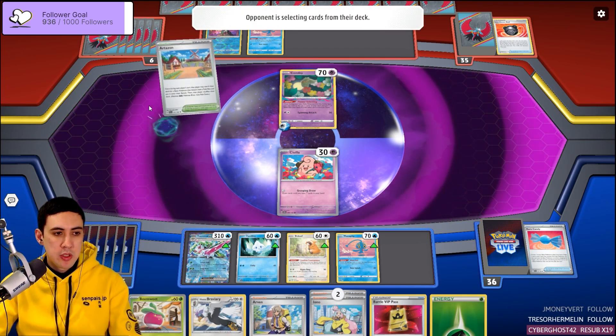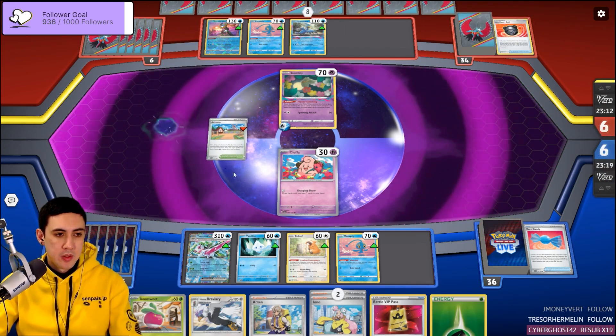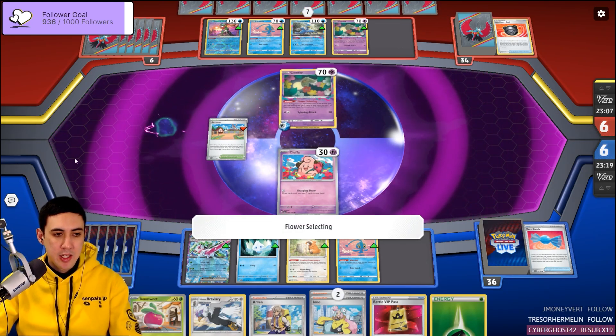You bought two boosters and got a Series 3 pack on the weekend, Dugong — Roaring Moon, FA Norman, and two Sableye. Wow, there you go.